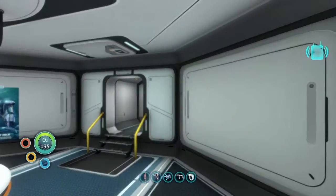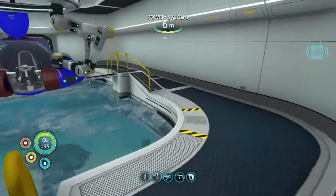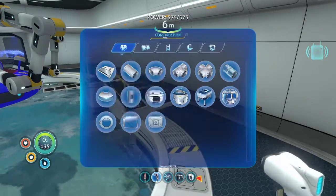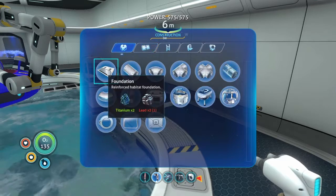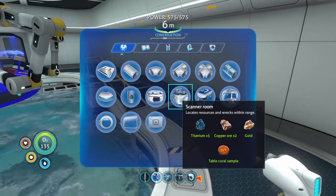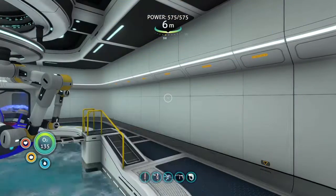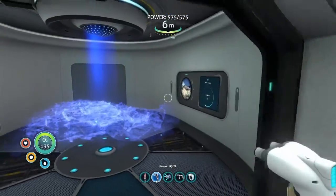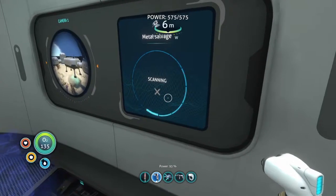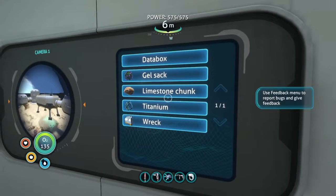I need a scanner room in certain areas and I'm trying to find one. We've got these — we want two quartz, two copper. We have one, two, three, four, five. We just need two quartz for our epic journey.